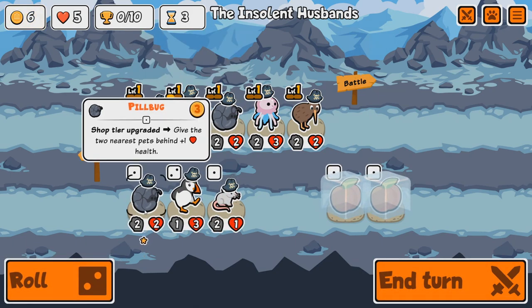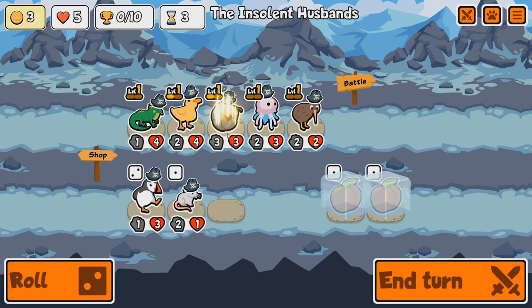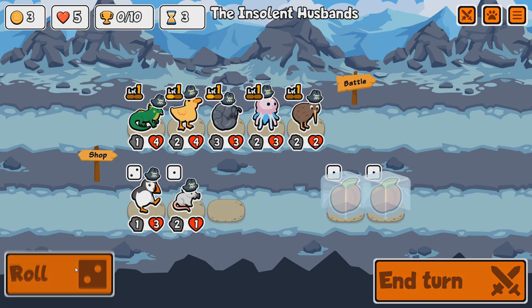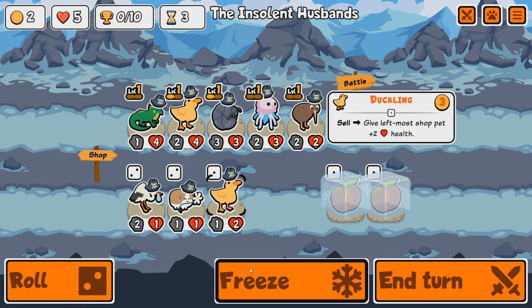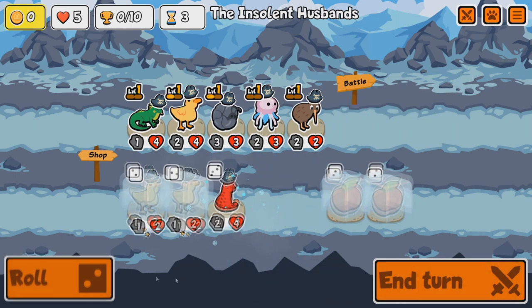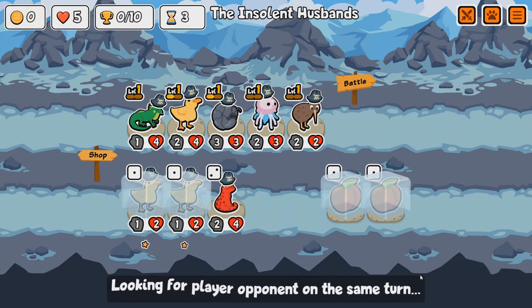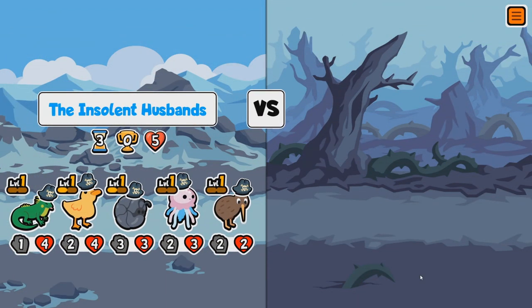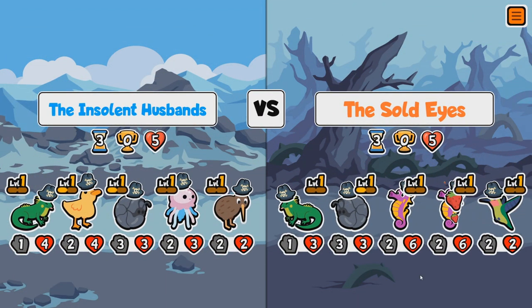Reroll — got another Pill Bug. The Puffin really doesn't do anything, the Mouse really doesn't do anything. Got another Duckling. We have just got all the Ducklings. We are going to be moving away from the Duckling eventually, unless we just keep it — because at the moment it's one of the most powerful units we have.